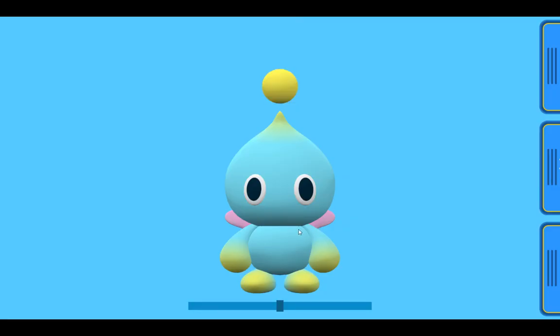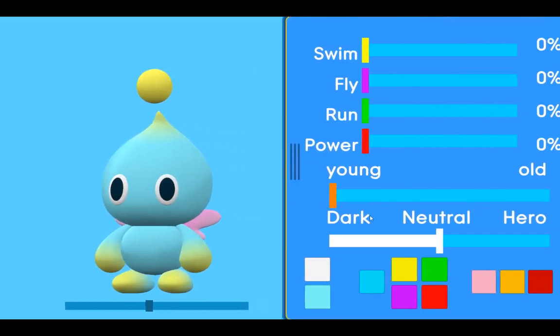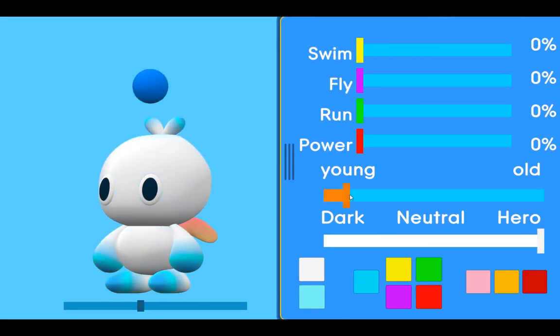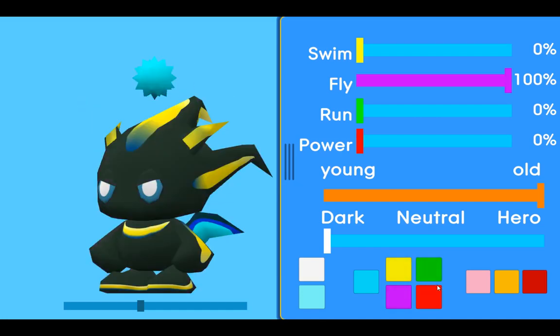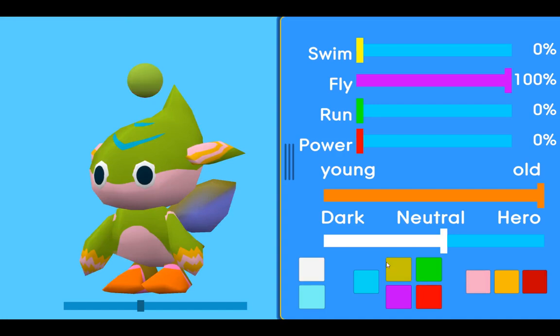Hey there guys and welcome back to another Chao viewer update video. As you can see, I have added the Emotion Ball. It changes colors according to the Chao evolution, and it also positions according to the Chao.